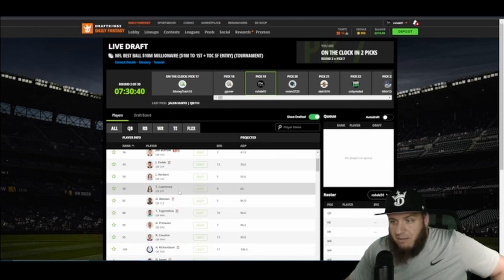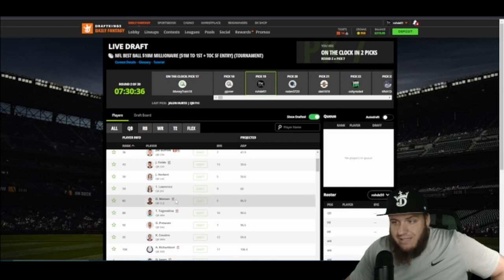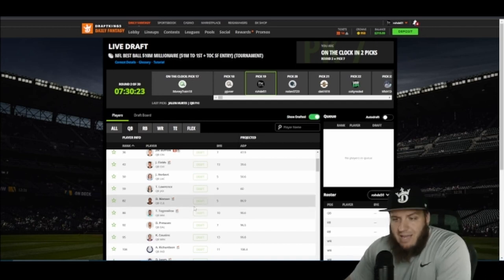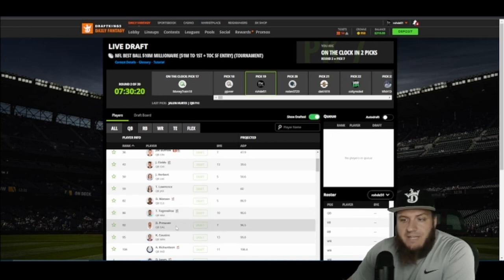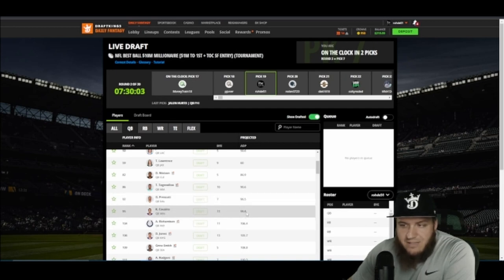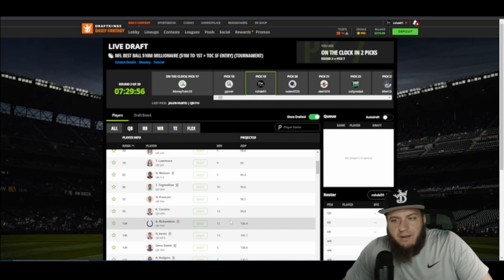Trevor Lawrence I was high on last year; he's moved up the list but still has an explosive offense. Watson is in the middle tier — he's paid like a premium QB and could have a rebound year. You can kind of get the Hill-Waddle stack but I'm not as high on it. Dak Prescott I'm not high on either, but you can get Gallop, CD Lamb, Brandon Cooks, or Tony Pollard in the mix. Cousins with Jefferson and Addison is a nice later stack. Richardson is kind of a rookie QB — they've announced him starting. Daniel Jones I'm lower on.